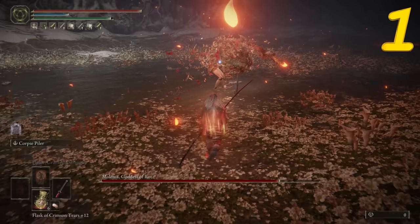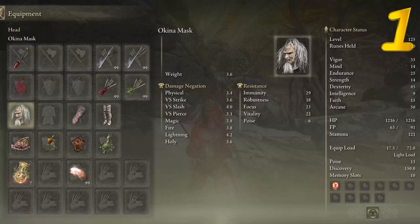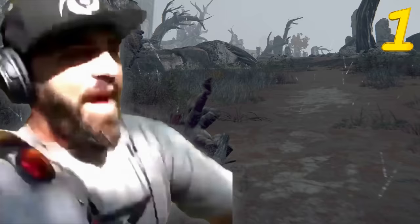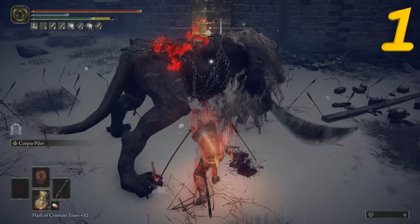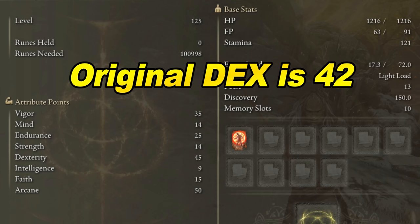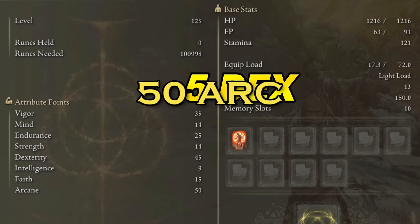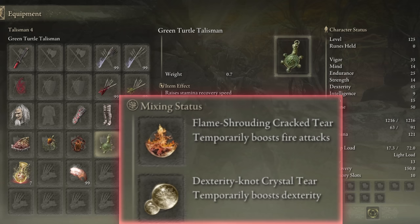Rivers of Blood is optimized most effectively with 55 Dexterity and 50 Arcane. We have low defense but high movement speed with the ability to light roll. With this setup you probably will die within one to two hits — we sacrifice defense for speed and attack power. A very healthy 35 Vigor, Endurance soft cap of 25. My initial Dexterity level is 42, but with the Okina Mask and the Dexterity Knot Tear, that brings the total up to 55, right at the soft cap. 50 Arcane and 15 Faith, just enough to use Flame Grant Me Strength. Shard of Alexander, Lord of Blood, Fire Scorpion Charm, and the Green Turtle Talisman. Flame Cracked Tear and Dexterity Knot Tear.